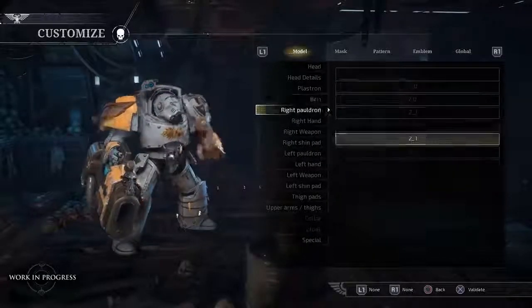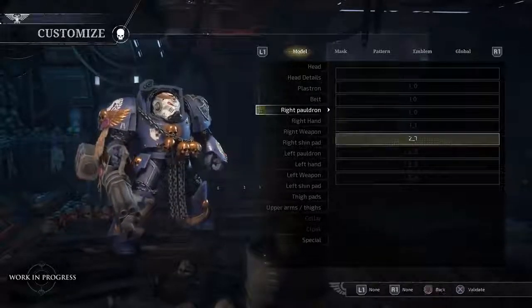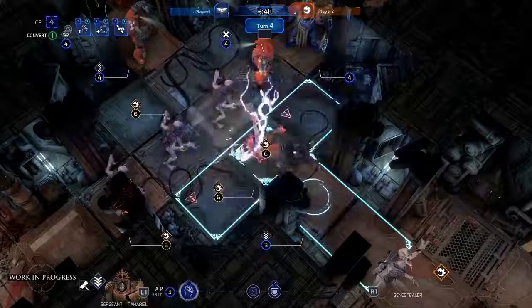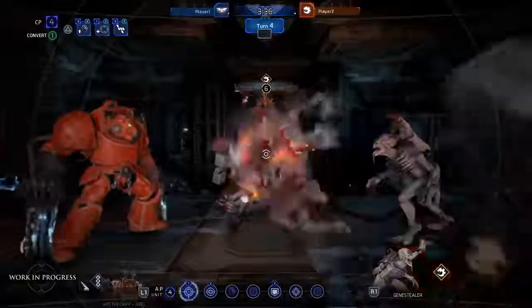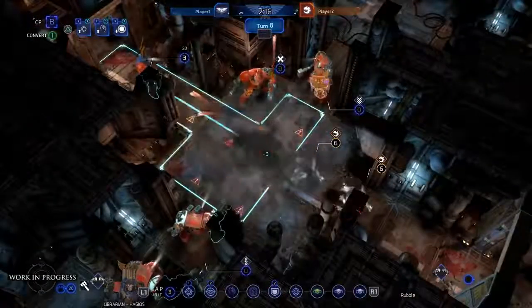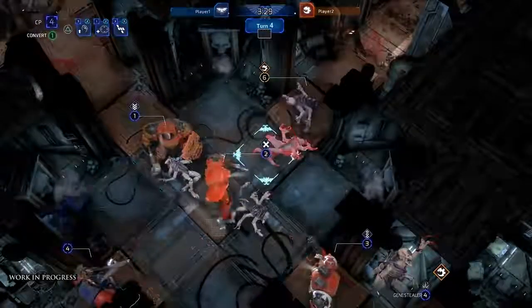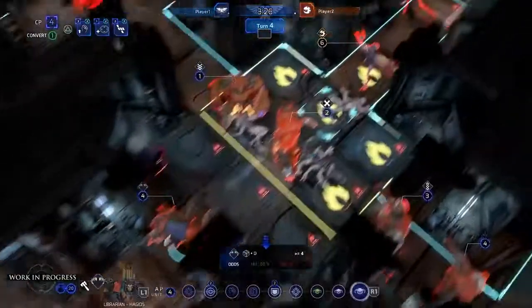Dozens of cosmetic customization options let you pick the exact look of the units in your roster. During a turn, every action — shooting, guarding an area, launching a close assault, or anything else — costs action points for your units. You must plan carefully to deal with blocked doors, malfunctioning weapons, cruel psychic powers, and other hazards.